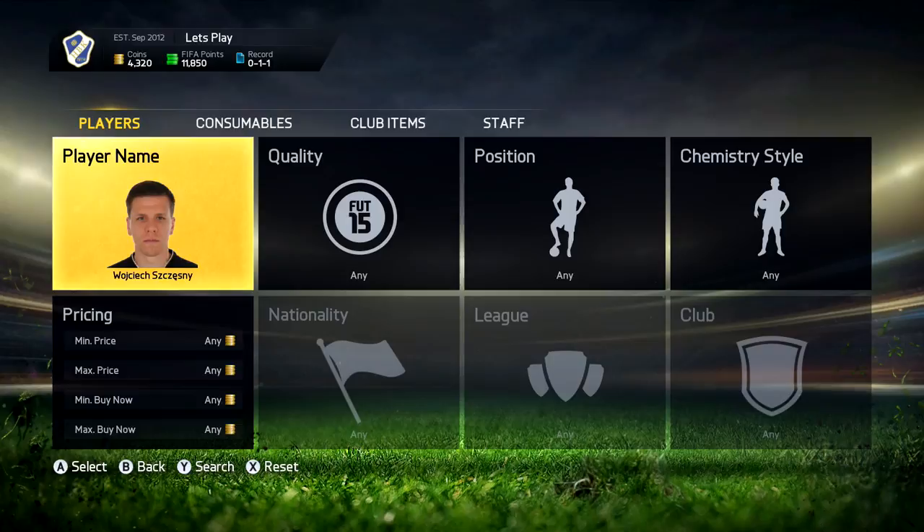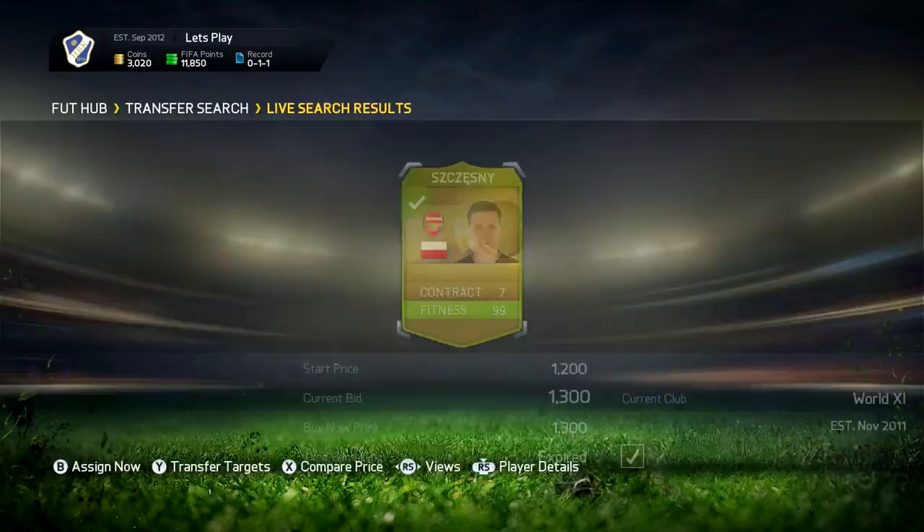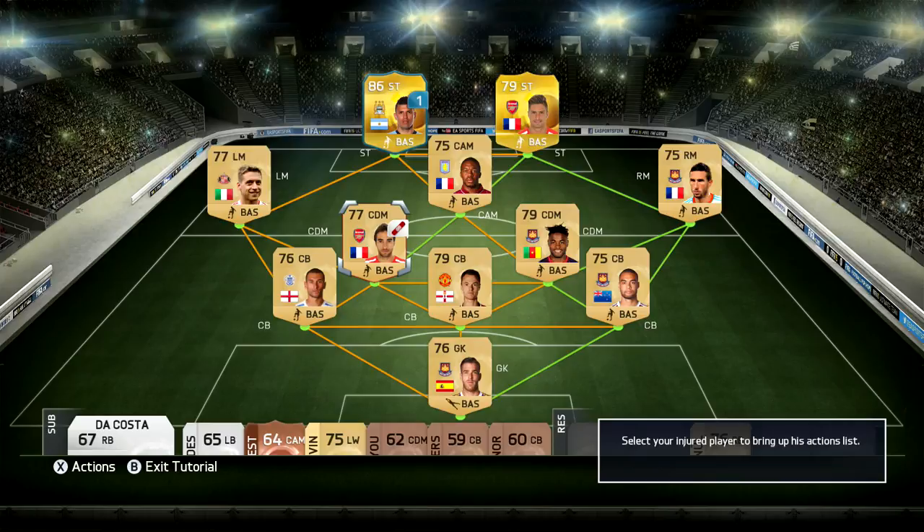As we start off this episode, I was having a look on the market for a new goalkeeper because our current one is rated 76, which isn't particularly good. The goalkeeper I decided to go for that was actually affordable was Chesney. At this point in time, 82-rated-plus keepers were just too expensive — like 3 or 4,000 coins — so it just wasn't affordable.